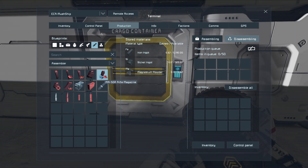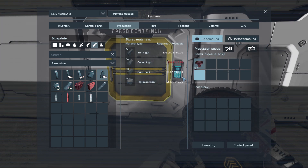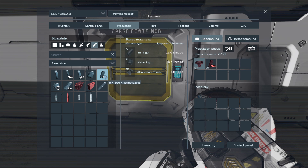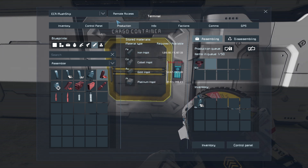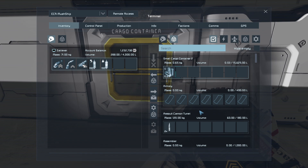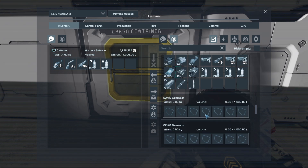Can we produce any rounds? We'd need this right here - we can make a little bit, but we don't have much magnesium for it anyway. This is just more for NPCs than anything else.